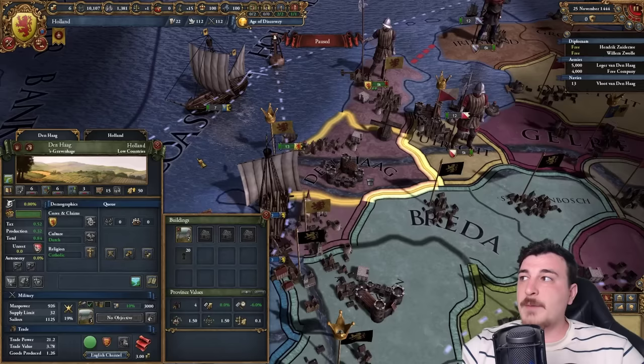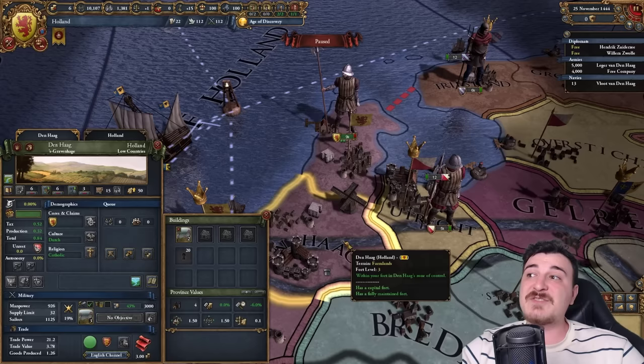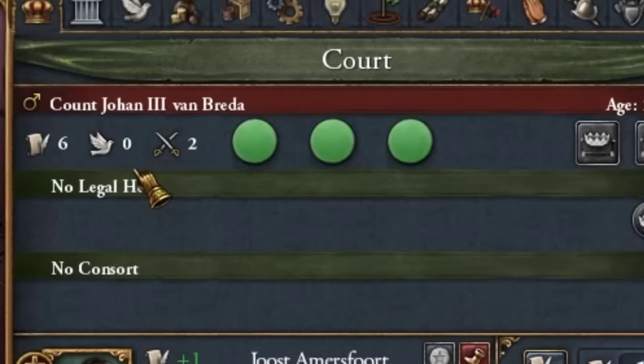Make sure you set the defensiveness edict in your capital province. They will attack Den Haag first and cannot reach Amsterdam until they've sieged it down, so you can hide in Amsterdam until French and Austrian reinforcements arrive. It's time — December 11th, we declare war. It gives us one stability hit, not a big deal. And we got a 6-0-2 leader.